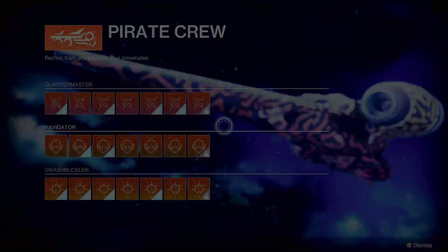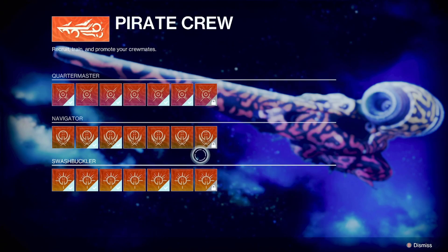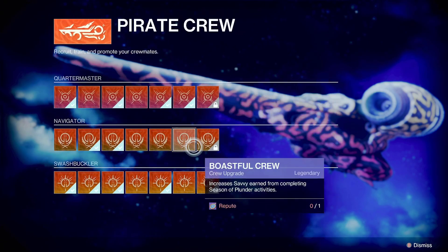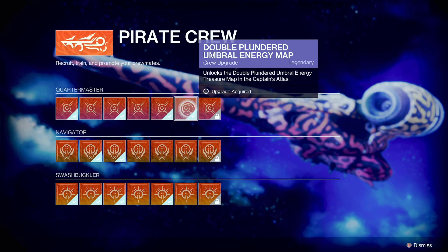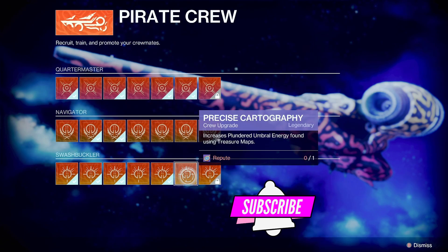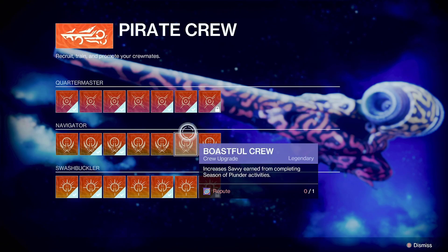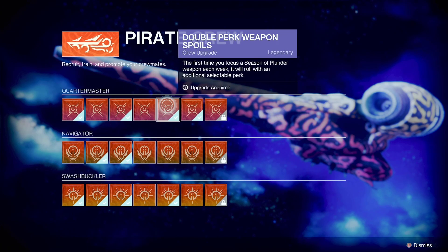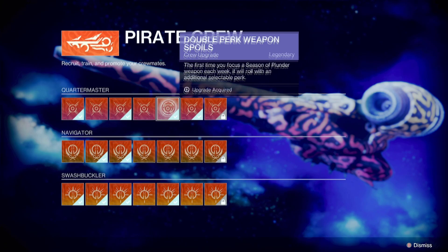Let's go to the star chart and look at the best ones for our money. In here you'll see the last column is for next week and you can't touch any of those. The ones we can touch this week are double plundered umbral energy and also the precise cartography. These are the two best ones you can choose from, but you can't pick either unless you pick something from the first column first.